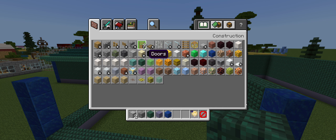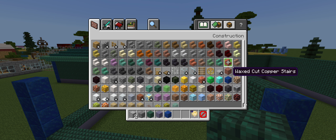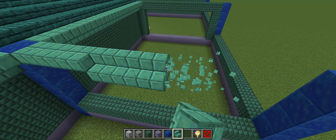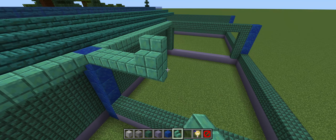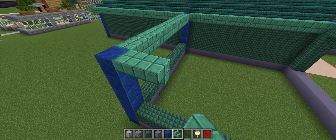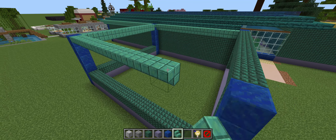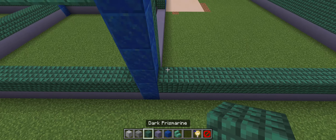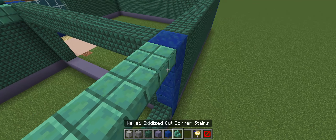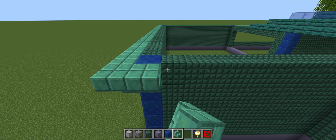We need the waxed oxidized cut copper stairs. Then we're gonna go this way. We're gonna get as much done as we can. We're gonna come this way, up, and then we need to finish this wall. Let's come all the way up, then come out here and come this way, like this. And then we're just gonna come around — and boom.